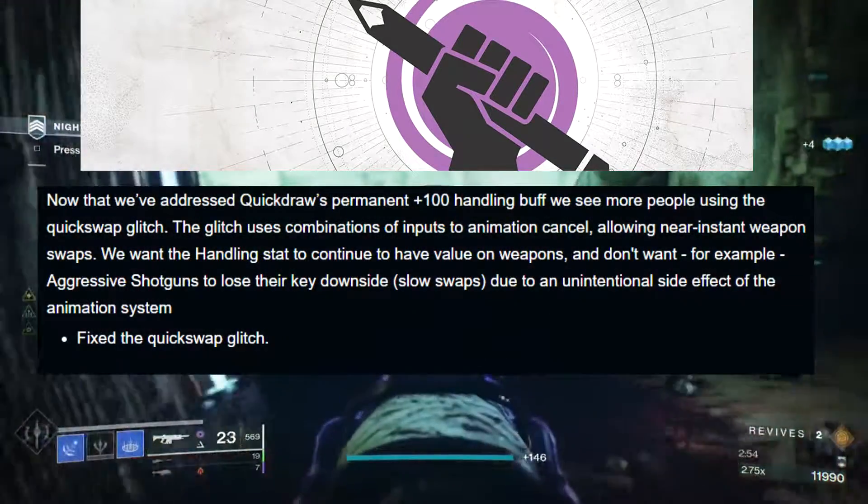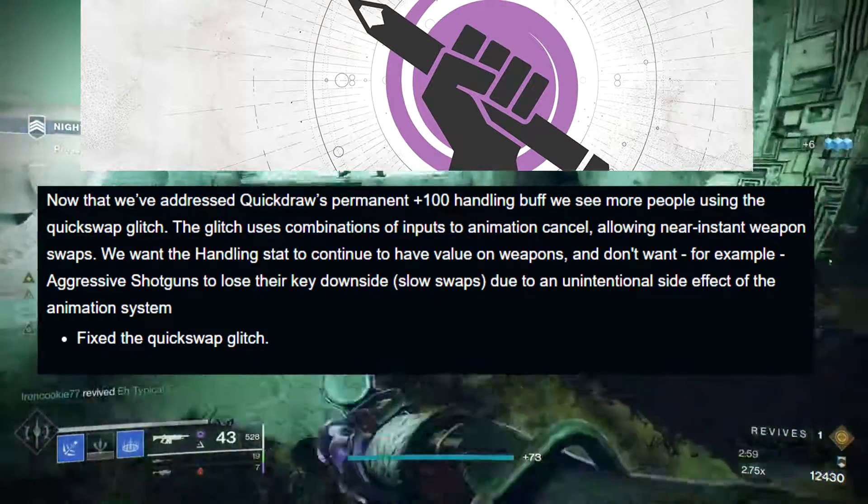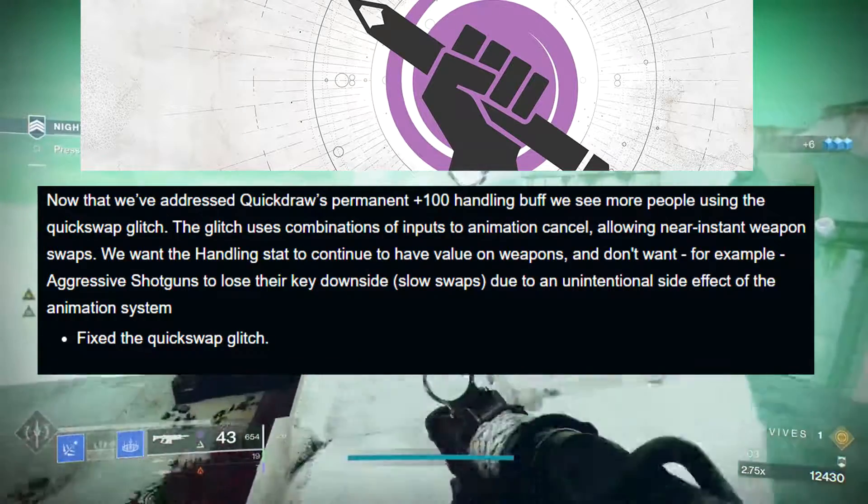Bungie fixes the quick swap glitch, meaning that if you are a double slug anarchy connoisseur in any high-end content, you're still going to be able to do what you do best, but you're going to be slightly slower at it.